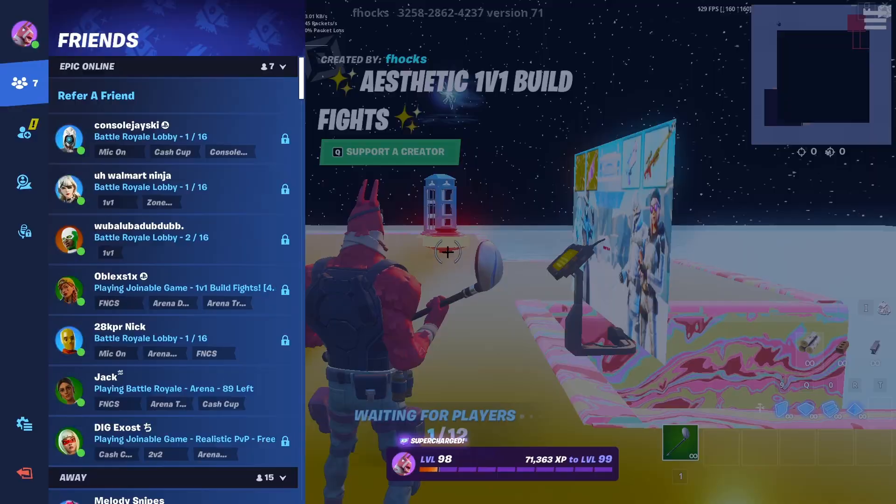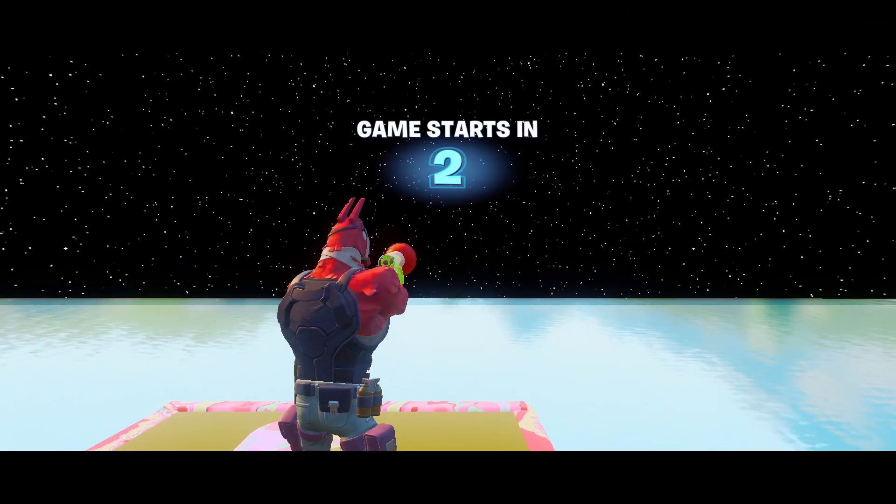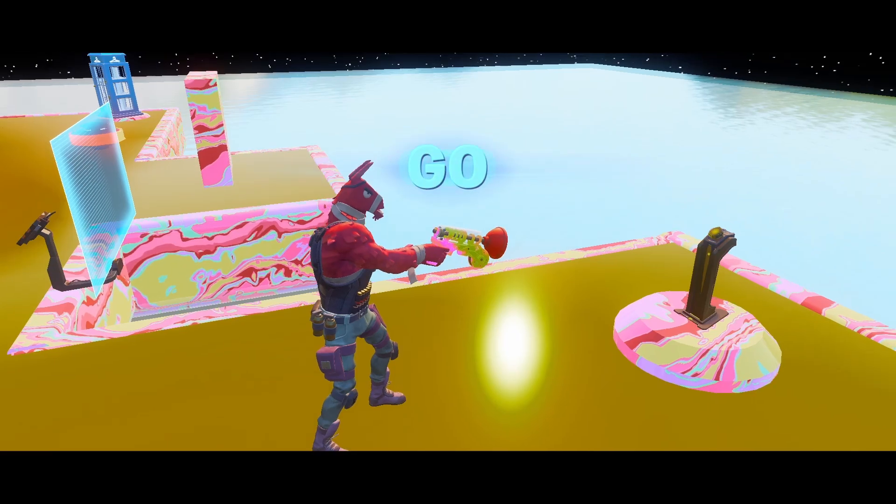As soon as you're loaded in, you want to go to your settings and hit start game. It's going to go ahead and load us straight into the game. The first thing we want to do as soon as the game starts is come right up to this podium.